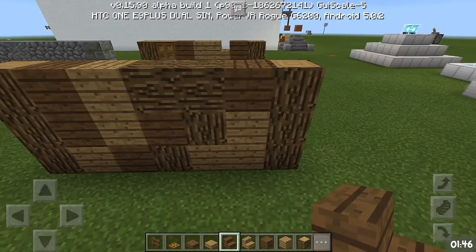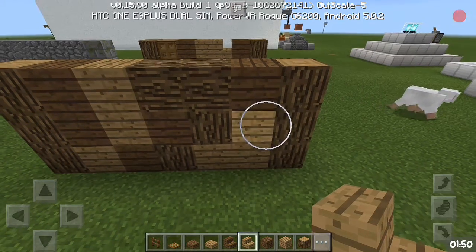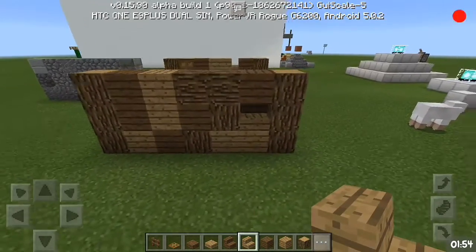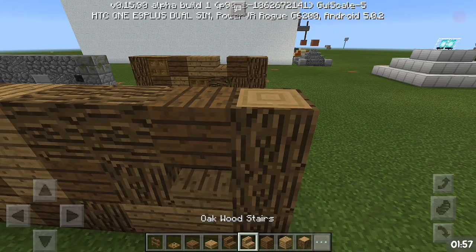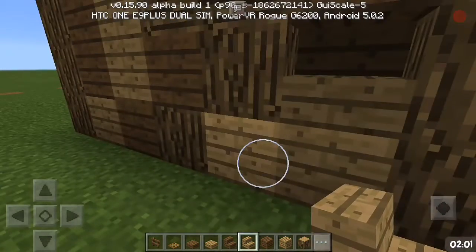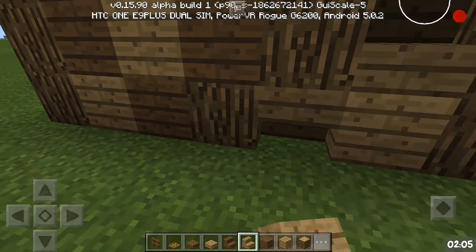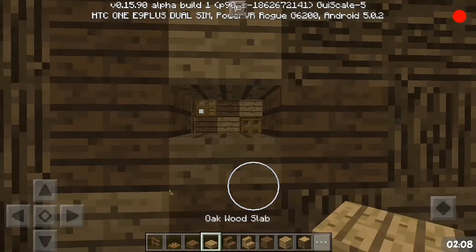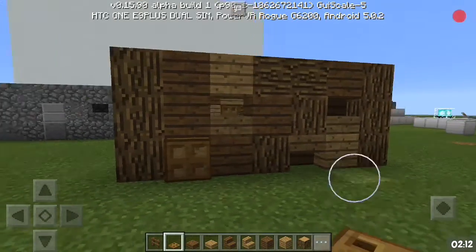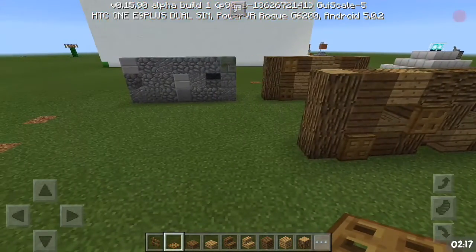The wall doesn't have depth yet. So what you're going to do is get some stairs or some half-steps and just put them like this — just adding some holes into it. You can also do some steps. You can also use some trapdoors as a window or a detail.